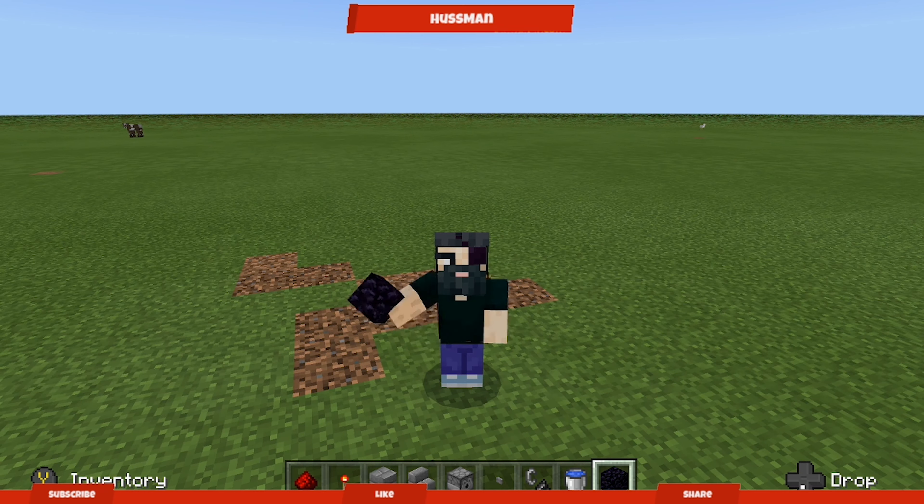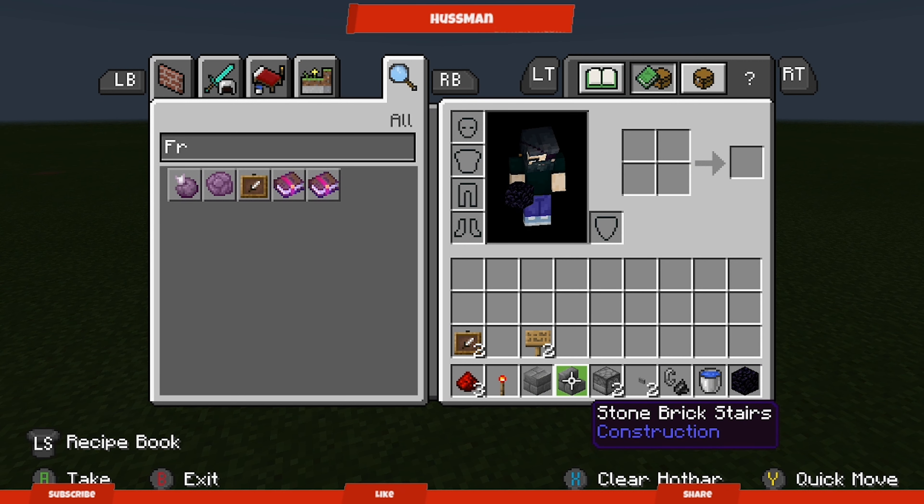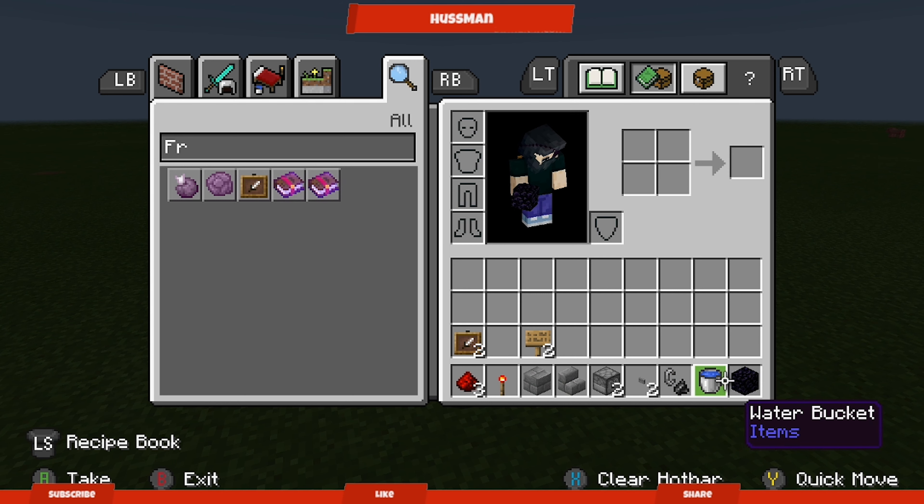So the materials you're gonna need are exactly three redstone, one redstone torch, a block of your choice and the stair equivalent to it. At least one block of your choice — just get a stack if you need one. You only need one stair.